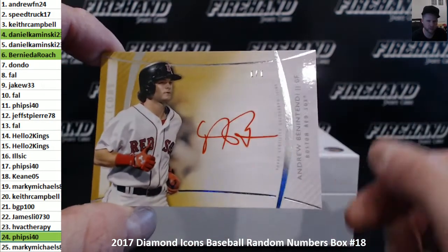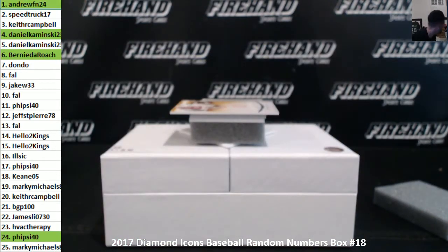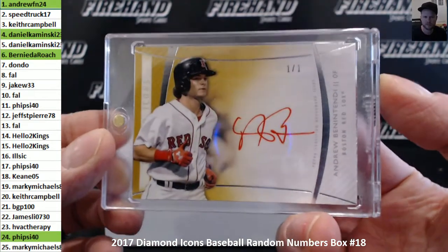Andrew Benintendi, 1 of 1, Gold Rookie Autograph — how about that, there we go! Andrew FN24 — should have had a magnetic ready to go, son of a business — just don't have this size sitting right next to me. 1 of 1 Benintendi Rookie, there we go.